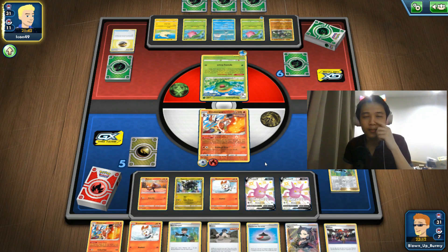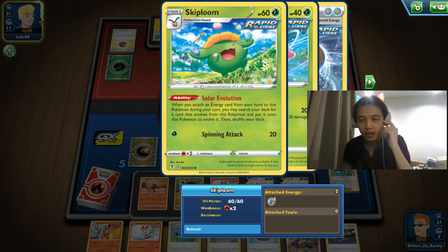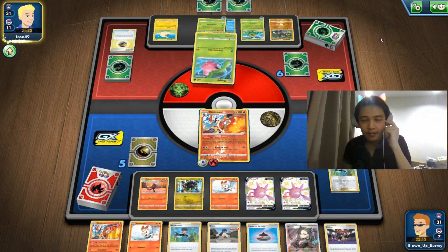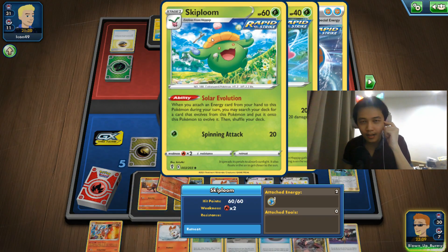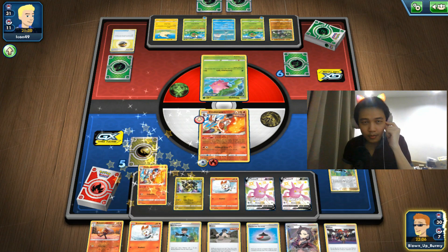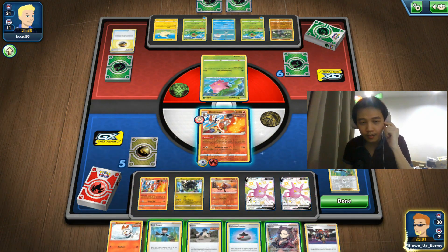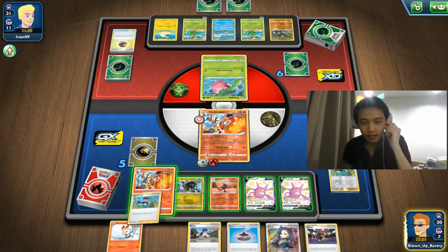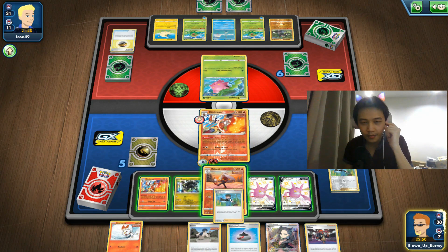You might think about discarding it and reshuffling with Rod, which is a waste. So Jumpluff is quite difficult to evolve because Solar Evolution isn't perfect — it has limits. They can't even evolve it yet, just as I predicted. Bush Shake might help them though — for any Stage 2 deck, Bush Shake is very strong. I'm going to Bird Keeper since I can't use Fireball Shot again after using it the first time.